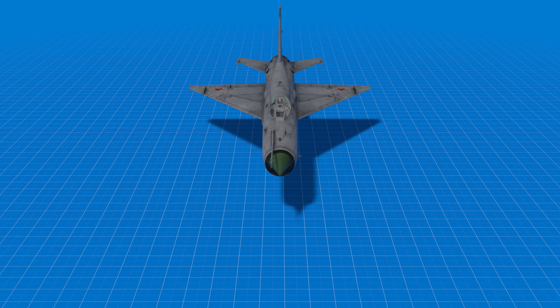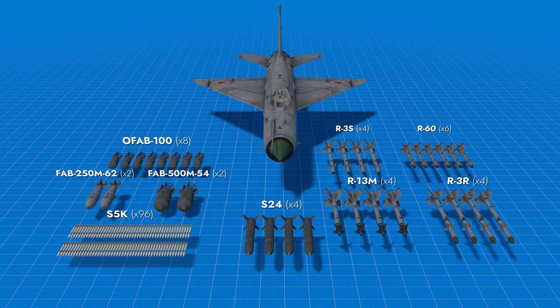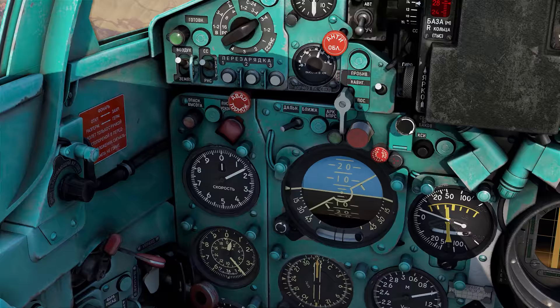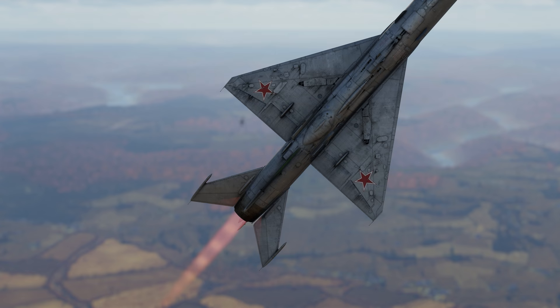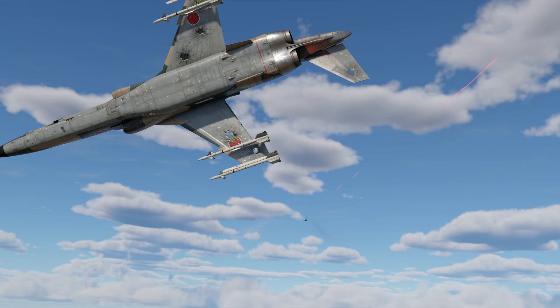Bombs with a caliber between 100 and 500 kilograms, S-5K and S-24 rockets, and four options for air-to-air missiles. The MiG-21Biz is, first of all, a jet fighter meant for achieving air supremacy. Its incredible dynamics, great climb rate, and high maneuverability will give lots of heat to any enemy in air battles.